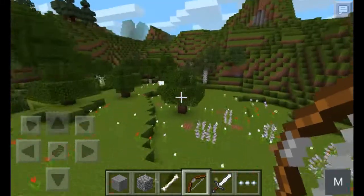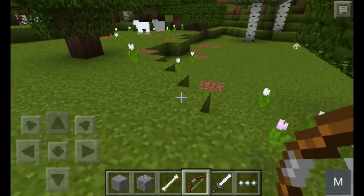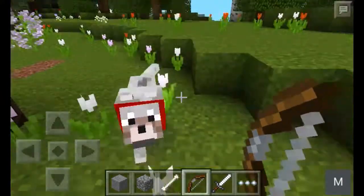So if you guys want the seed, the seed's Rezi — capital R, lowercase E, lowercase Z, lowercase Z, and lowercase Y. I will put it in the description below. It is my dog's name, Rezi.